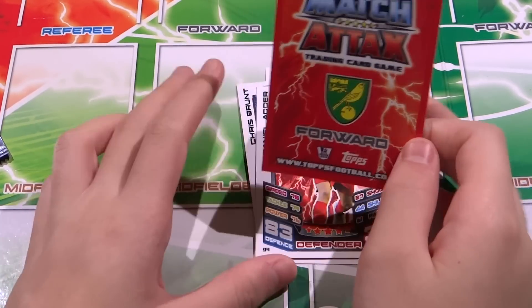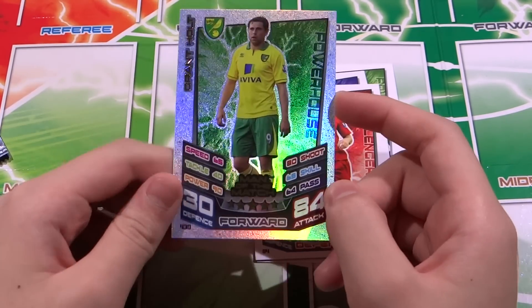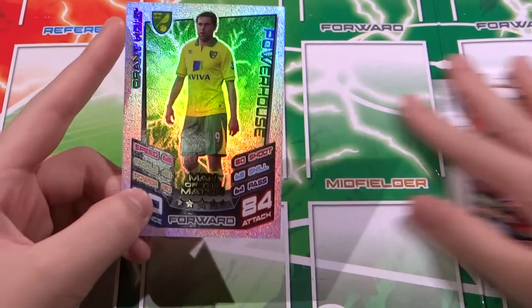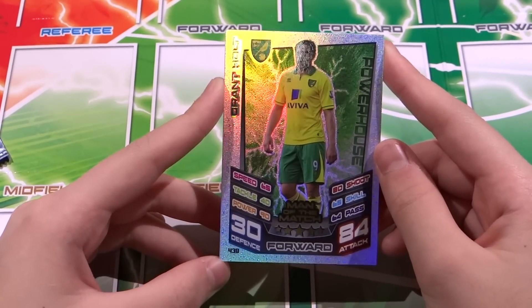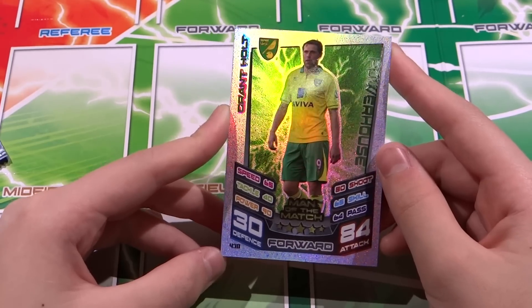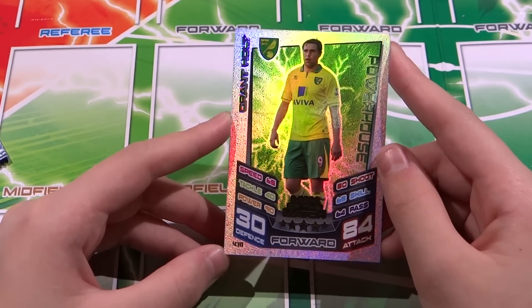Last but not least, a forward - Red Holt. Yes, it is Red Holt! I was right, of course. Stats: 32 defense, 84 attack, powerhouse. Let's start!